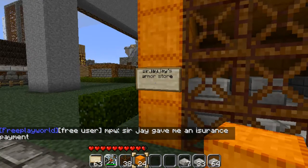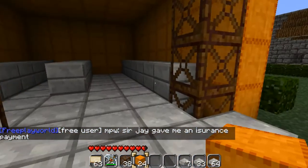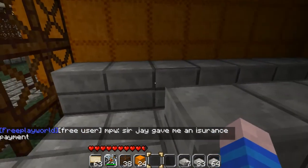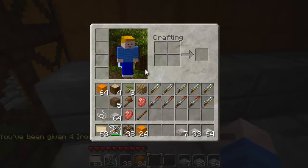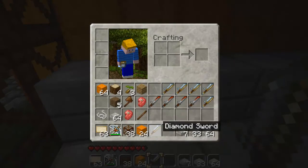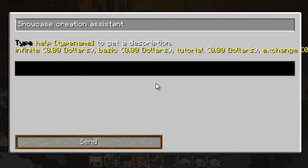So now that you have put a descriptive sign, got the layout right, and made your shop nice and colourful, you can now start putting in the items. To sell an item you hold shift and right click the block. That will then bring up the showcase creation assistant. Click in the black box and type 'finite', then click send.